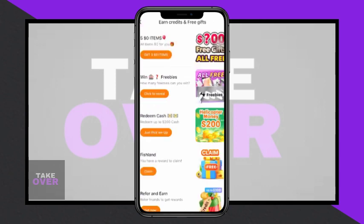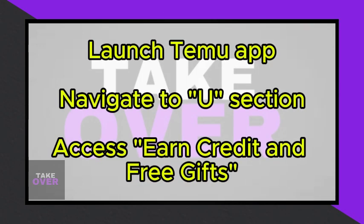Begin by launching the Temu application and navigating to the U section located at the bottom bar. Next, access the Earn Credit and Free Gifts option.